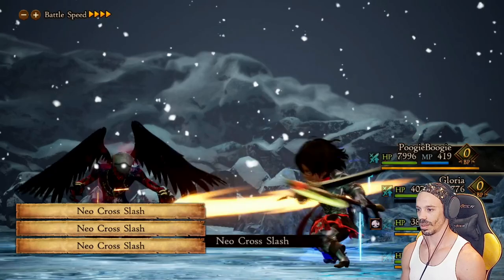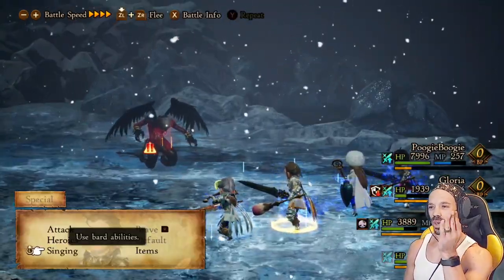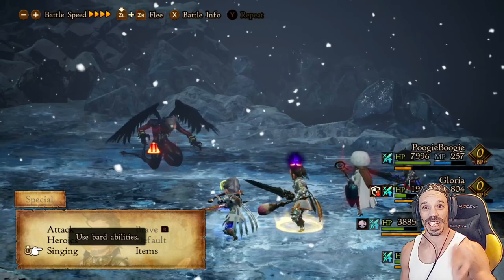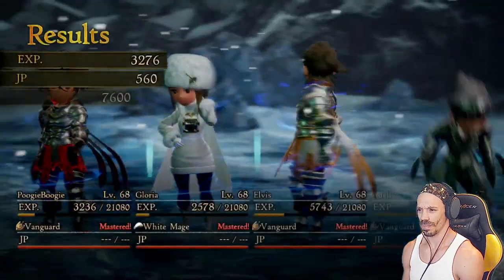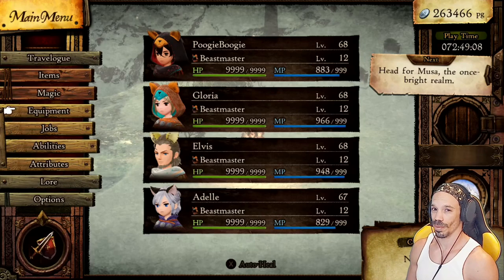Now we're at plus 60% physical strength and he's at minus 35 physical defense. With your Vanguard attackers, go to Heroics, Neo Slash, max brave and beat his face. Each one of those cross slashes was two hits — that was 9999, 9999. That's 9999 times eight. Pretty clean fight — seeing all that damage puts a smile on my face.